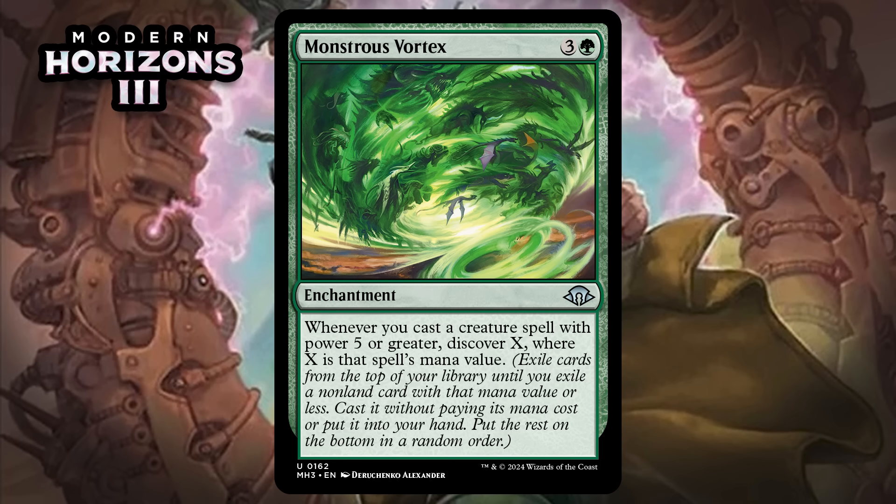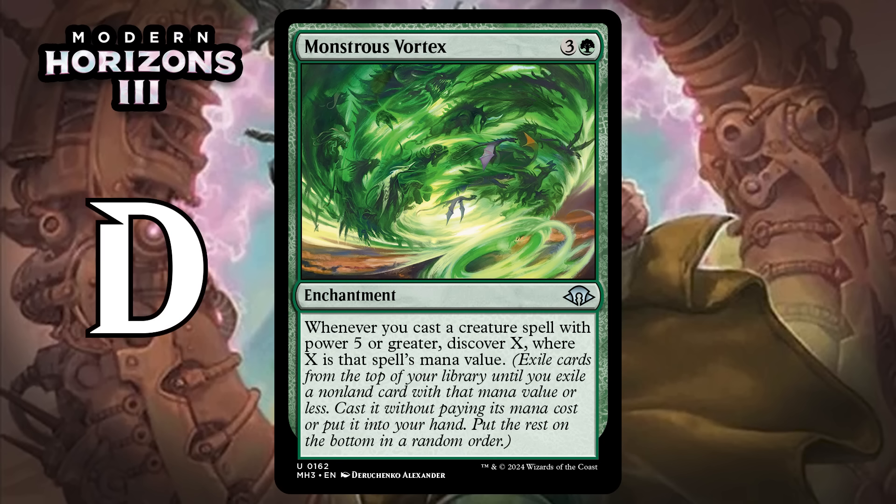Next, it's Monstrous Vortex, which for three generic and a green is an uncommon enchantment. Whenever you cast a creature spell with power five or greater, discover X, where X is that spell's mana value — exile cards from the top of your library until you exile a non-land card with that mana value or less, then cast it without paying its mana cost or put it into your hand. This does nothing on its own, which is never a good thing. If you can untap and then play a high-power creature you could get something going, and it can trigger more than once a turn. But it requires you to do nothing for a turn in most cases, and five power is a really high threshold. In most sets they look at four power because it's a lot easier to hit. You're just not going to have, even in this set, that many cards that trigger this. I think it's a D.